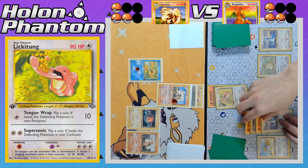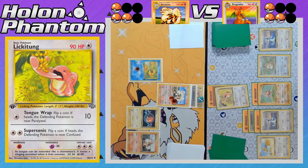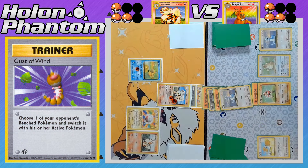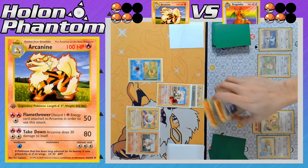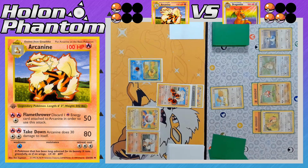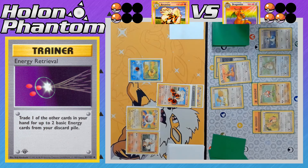A fourth energy comes down to Dratini — could an evolution be coming soon? Still no evolutions — they've gone the entire game without evolving any of their Pokémon. Tongue Wrap fails the paralysis this time. The Voltorb evolves into Electrode, followed by Gust of Wind — the player drags up the benched Dratini loaded with all the energy, getting KO'd before it gets a chance to evolve. Takedown takes the fourth prize, but now Arcanine is down to just 10 HP remaining. Either Hitmonchan or Lickitung should be able to take the KO.